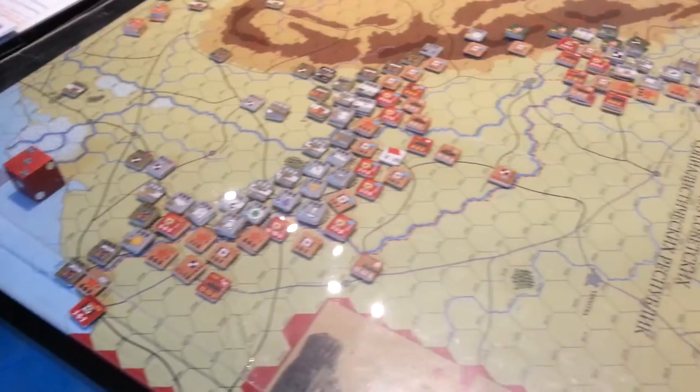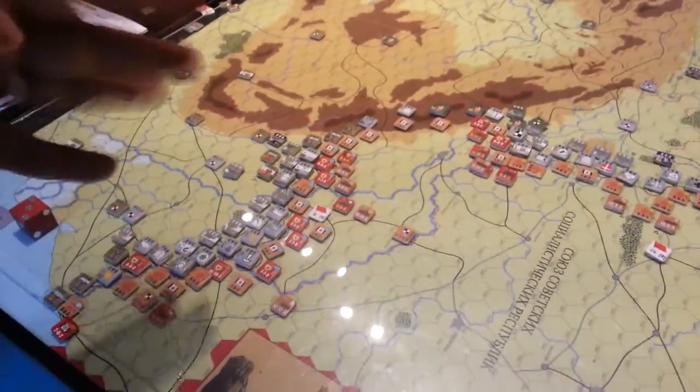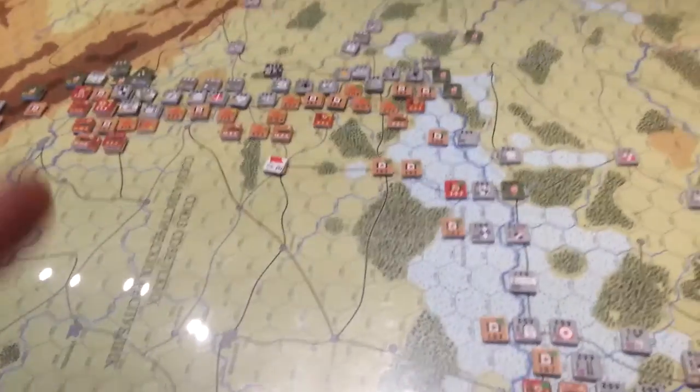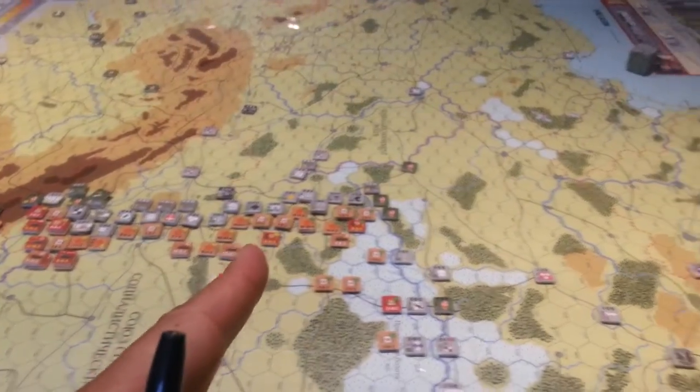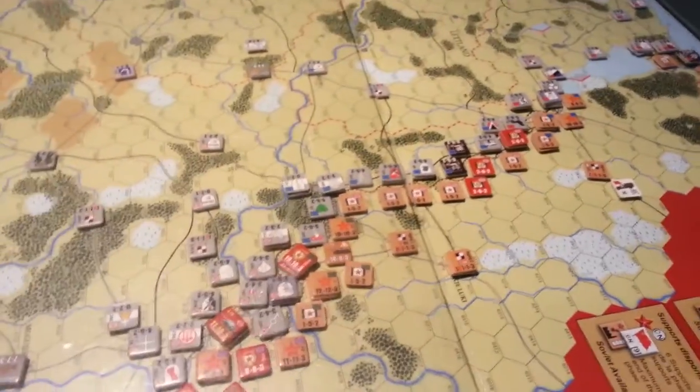Let me just show you the whole map setup. So we're literally ready to roll. You've got Romania, Bulgaria, Romania, Hungary over there. We're looking west here. And then you've got the... what should we call it, Black Sea — not Black Sea. Whatever it is. The Baltic Sea. Anyway. He failed European geography.